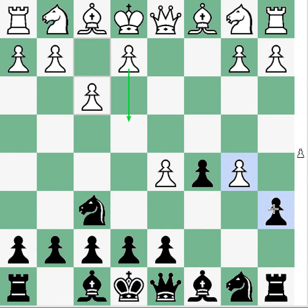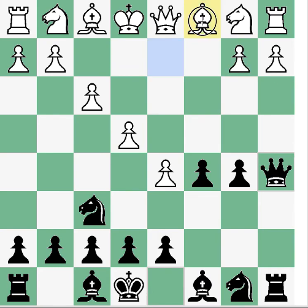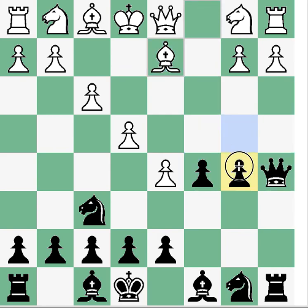So in the main line, we simply recapture to start, and White plays e4, following through with their idea. Here, Black makes a sort of unusual move: queen a5 check. The idea here is that after bishop d2, we're going to play b4, expanding on the queenside.